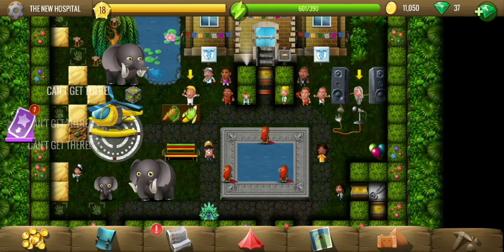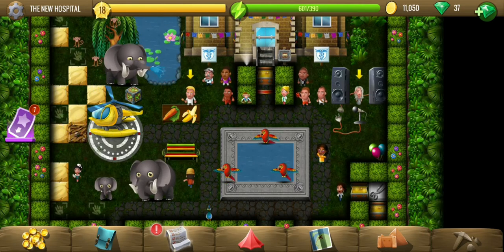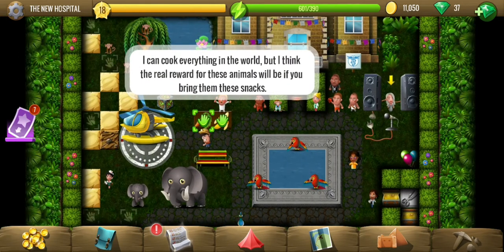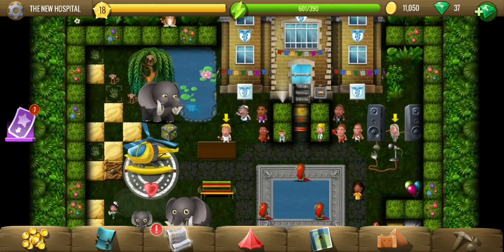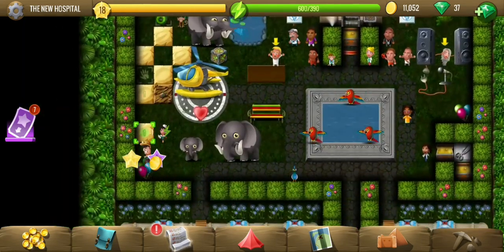I can't seem to get there. I think before placing the balloons I will have to do this task. Let's get those snacks — carrots for the elephants. And where are the monkeys? Up there. Let's also place the balloons on the way.